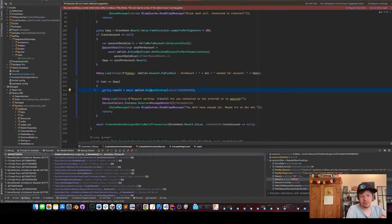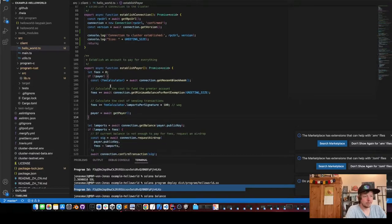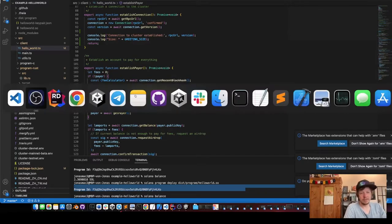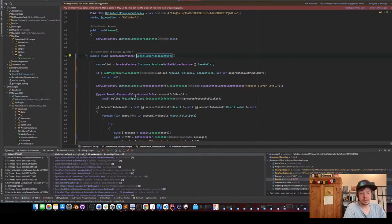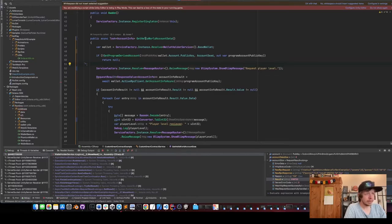Of course the airdrop only works on devnet. On mainnet we'd need to show the player a pop-up that they need more SOL. What they actually did wrong in the example is they always take fees for creating the account even when it already exists. So I added a check: if the account is already there we don't add those fees; otherwise we do. But first we need to get the account data.